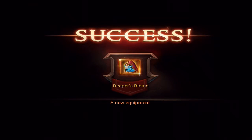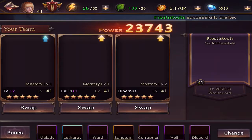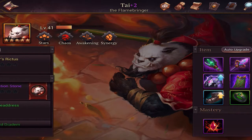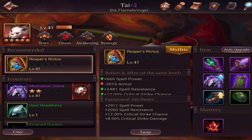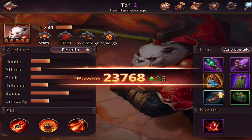I have well over that, so we're going to go ahead and spend that and craft it. Now we've got the Reaper's Rictus. What is this? I believe that is for mage — it is. So Ty now has a mythic helmet. Oh my god. So the armor goes down, but that's okay. That is a-okay.